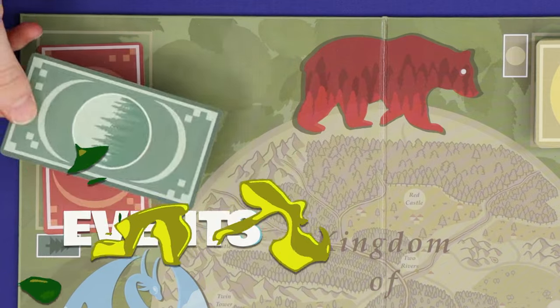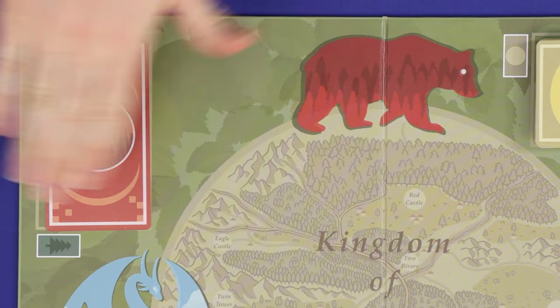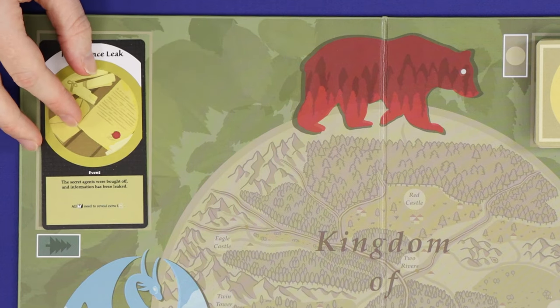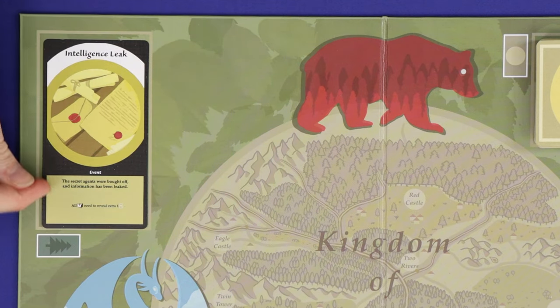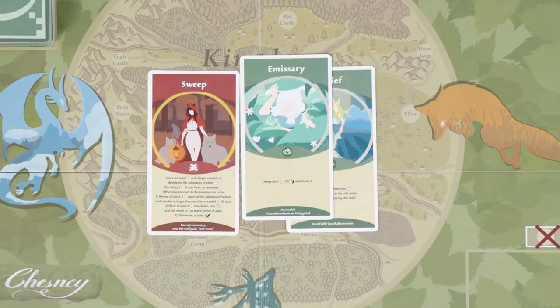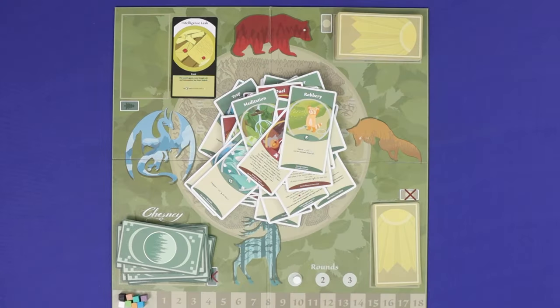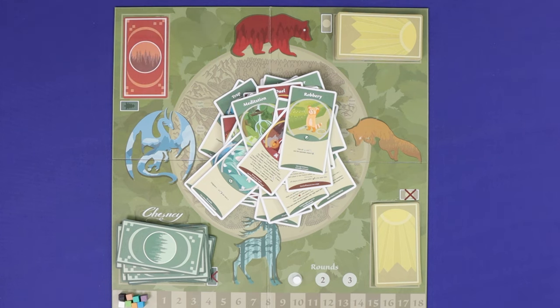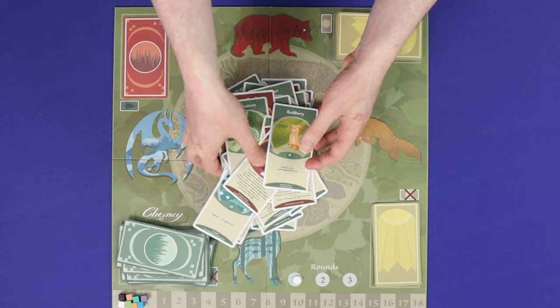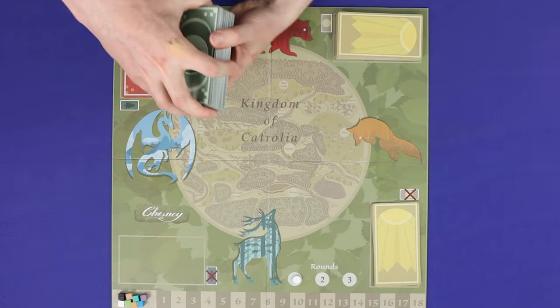When the last green action card is drawn, it will reveal the red event card. As soon as this card is the only card remaining, flip it face up and resolve its effect across all players. Any cards you played simply remain face up in the middle of the kingdom — they're not discarded during the game. Then reset the action deck: put a different new event card at the bottom of the pile, and shuffle all played and discarded cards into a new action card deck which is placed on top.